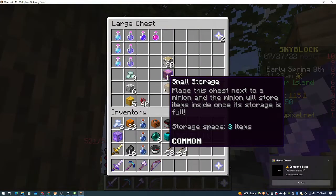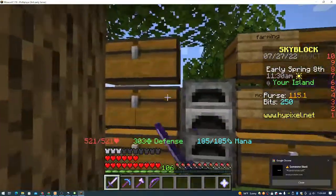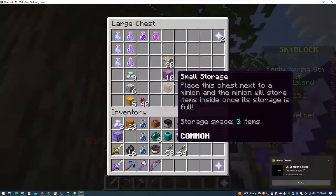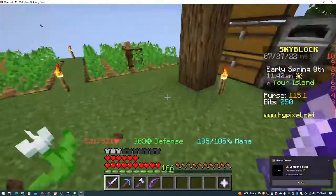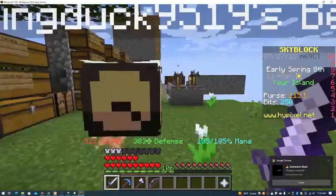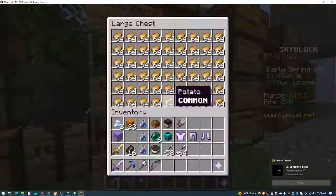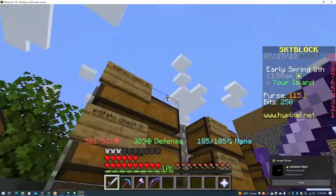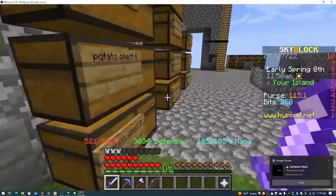I unlocked every single level of the Deep Caverns and got the full Miner set because of the Luck 6. I got way too many Runes and Potions from the Jerry Festival. I had to grind so long — I had to mine so much wood so I can upgrade my Oakwood level enough to craft Deep Storage.